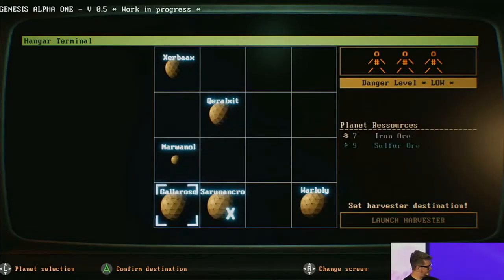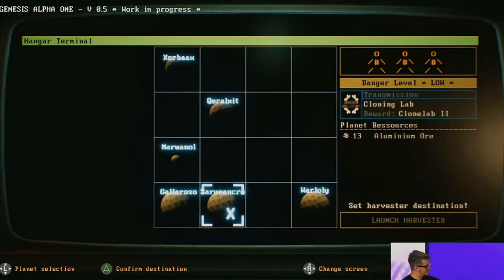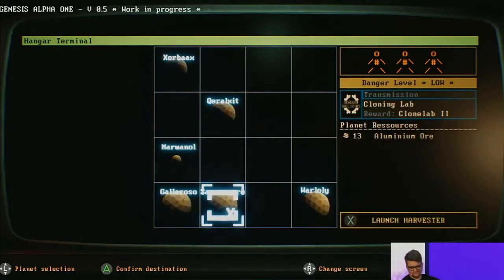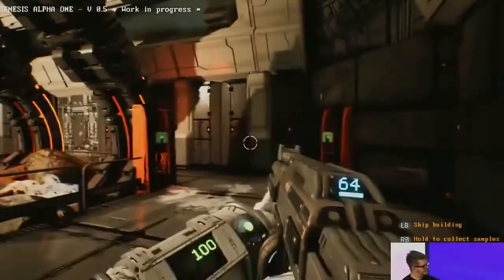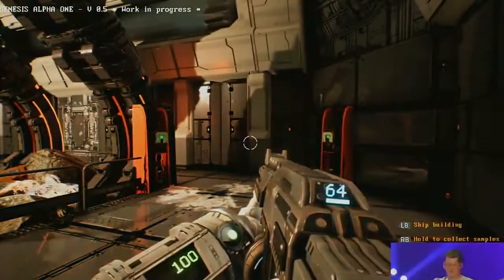And there's permadeath as well, being a roguelike. If the ship fails and you've built this awesome ship with all the little specialties and your perfect colour scheme, but it blows up — it's gone forever. It makes you feel so much more attached to your crew and your ship.